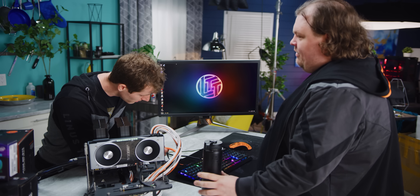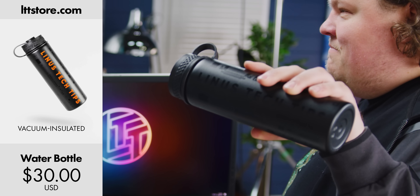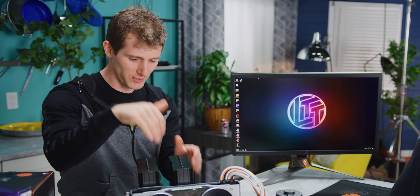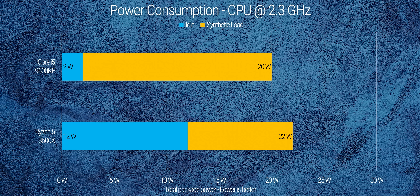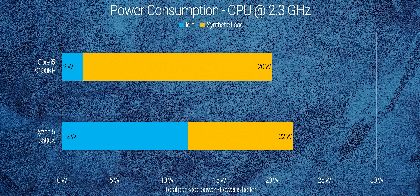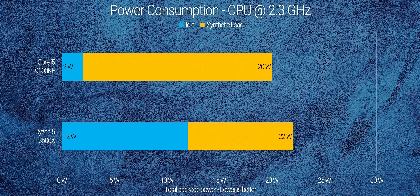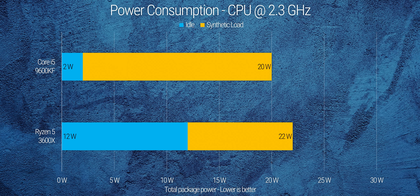So how are we doing? In terms of raw numbers, our CPUs are about even under synthetic load, with AMD pulling a couple of extra watts, but Intel definitively idles lower. Neither CPU idles as low as it could, since I ended up needing to set a static voltage for stability, but overall it seemed like a worthwhile trade-off.